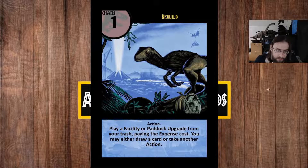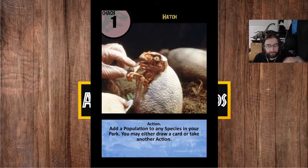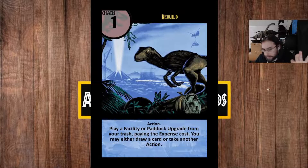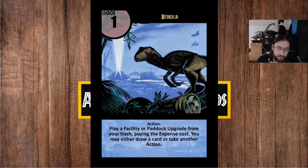Rebuild also gets the draw card or take another action text, because the problem isn't so much the power level — it's that there may be situations where it's not as good as it could be. Hatch is always going to work the way you expect it to. With One Big Pile, there are always cards in your discard pile to get back. But Rebuild targets a specific type, and you might not have a facility or paddock upgrade in your discard pile you particularly want back. So this extra line serves more as a way to still get something out of the card if all else fails.